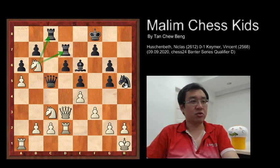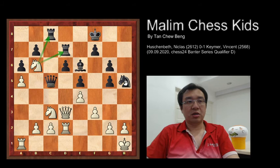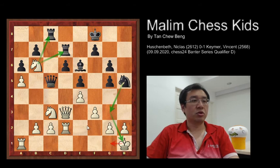Congratulations to those who found the answer, and for those who'd like to see the solution, here are the moves. In this position, black can make a very powerful sacrifice by moving knight to g3, checking the king. The king cannot move to g1 because the queen is attacking that square.